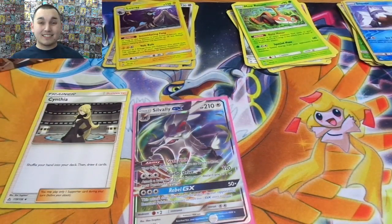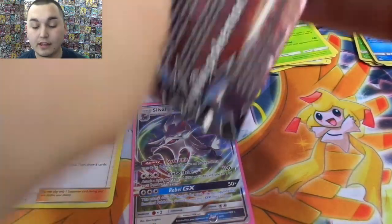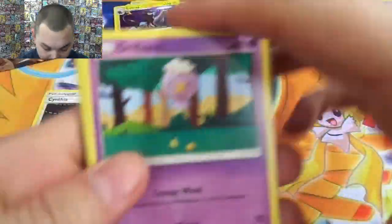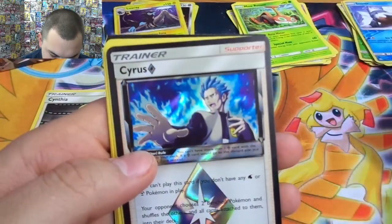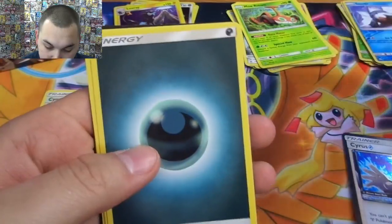We got our first GX and it only took 10 minutes. Now I feel a little bit better — not much, because we still don't have any prisms or anything like that. We'll just scan through — there it is! There's our first prism. And we did get a Cyrus, which is sweet. Alolan Sandslash.